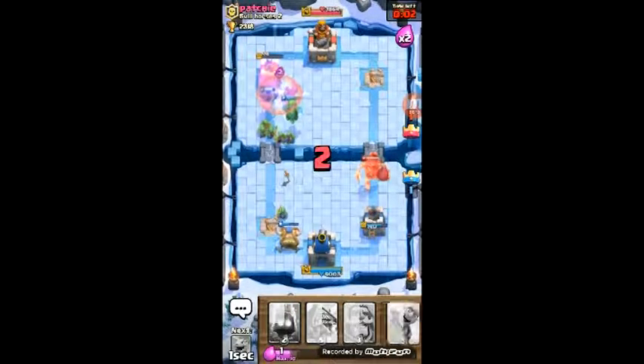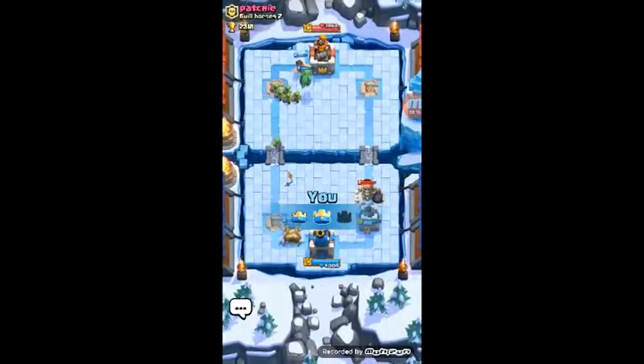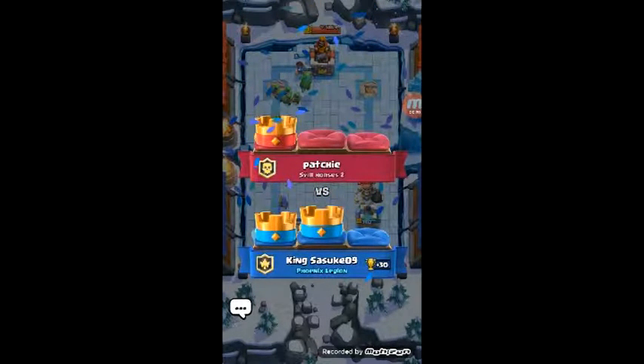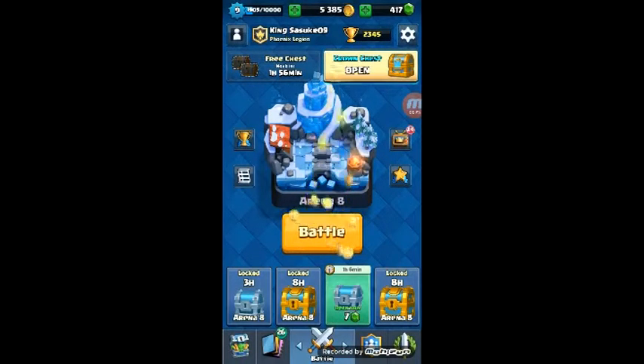We zap that and we're not even going to bother destroying his giant skeleton. We get the tower down — two crowns total. We only needed one more so it's going to overload, and now we can open the crown chest.